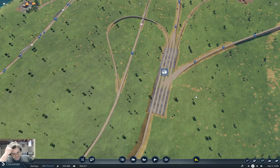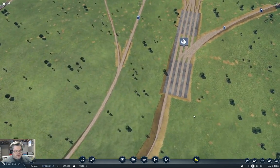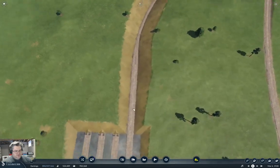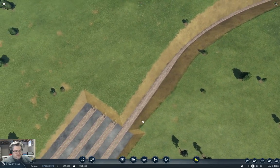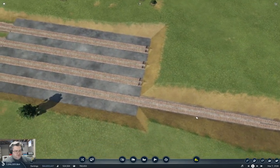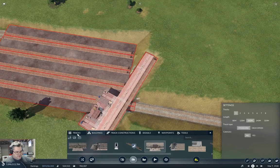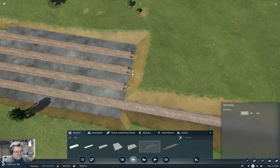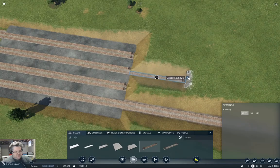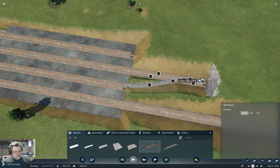First of all we're going to need to shove a depot in somewhere over here, and we're going to need to do that by setting up some operation over here. So what I'm going to do — we're going to do tracks, I'm going to come out here straight on the flat.